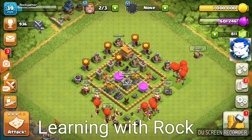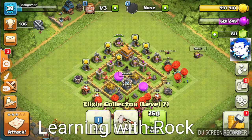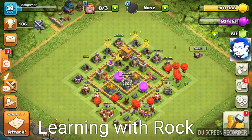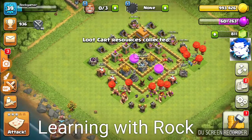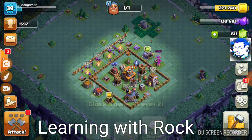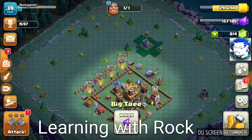We have just concluded our maxing of Town Hall 5 — the Town Hall 5 gameplay. Our builders are free to work, so let's put them on some jobs. Since our gold is kind of overflowing, we want to address that. We are beginning this session at 1,597 trophies, with 811 gems, and our Master Builder is free. Let's clear some obstacles.